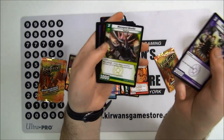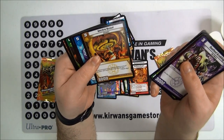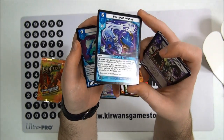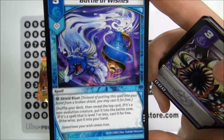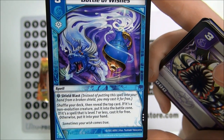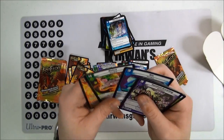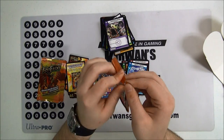Tooth Grubbling, Manipod Beetle, Bronca the Treacherous, Logos Lookout, Drooling Worm, Vectro Scout — cool art. A Bottle of Wishes — this is the one I was telling my friend Alex he would want, because it's similar to a card in Magic. Shuffle your deck, then reveal the top card: if it's a non-evolution creature, put it into the battle zone; if it's a spell that's level seven or less, cast it for free; otherwise, put it into your hand. Pretty awesome because this is a shield blast. Then we've got Nyx and Balua. Now we're starting to get two per pack, I guess. Last couple packs for Firebirds.